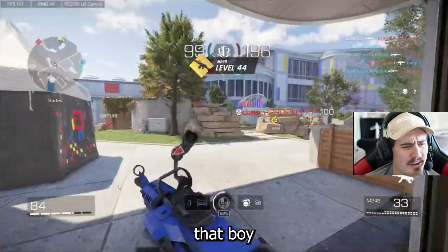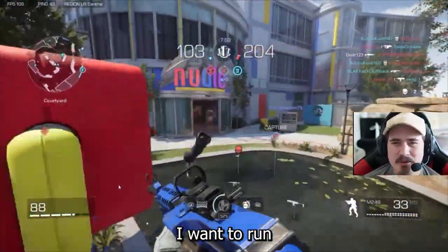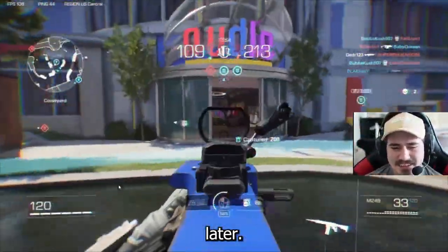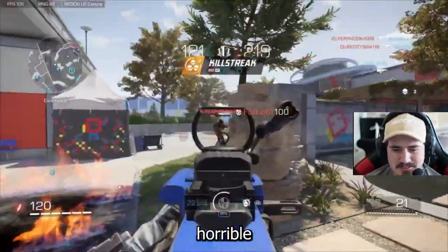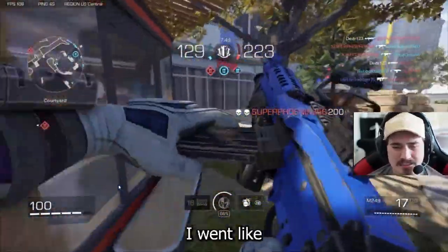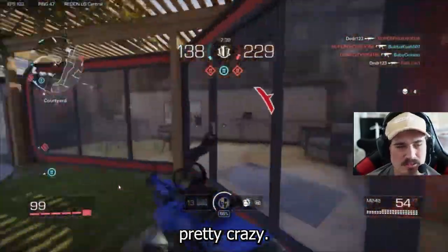I straight out dinged that boy — he didn't even see it coming. I went around that corner and said later. I put that barrier down but it got taken away right away, horrible. In this game I went like 44 and 12 or something like that, it was pretty crazy.